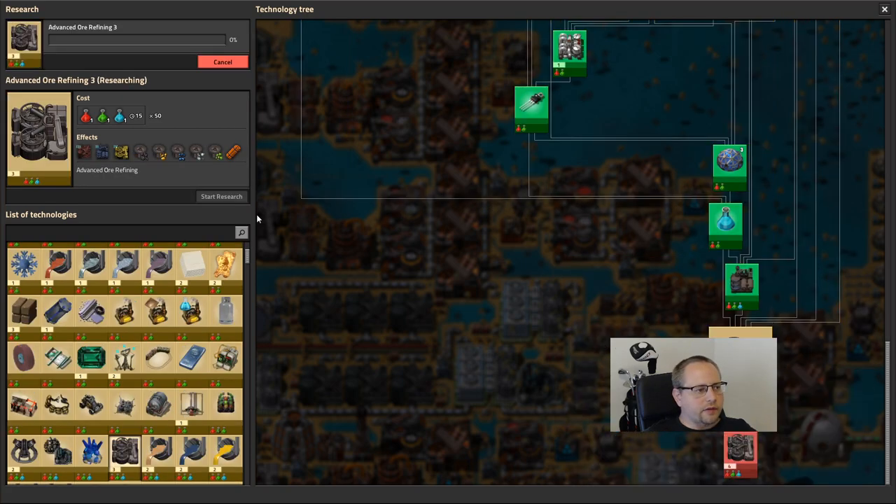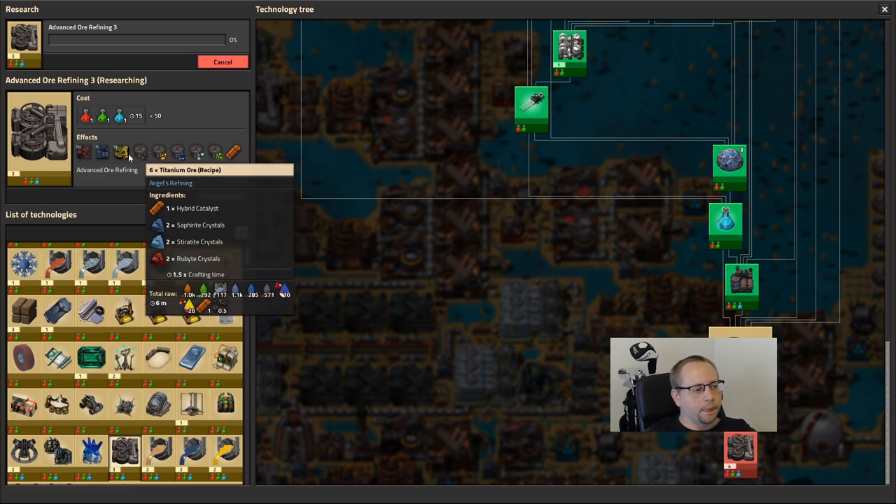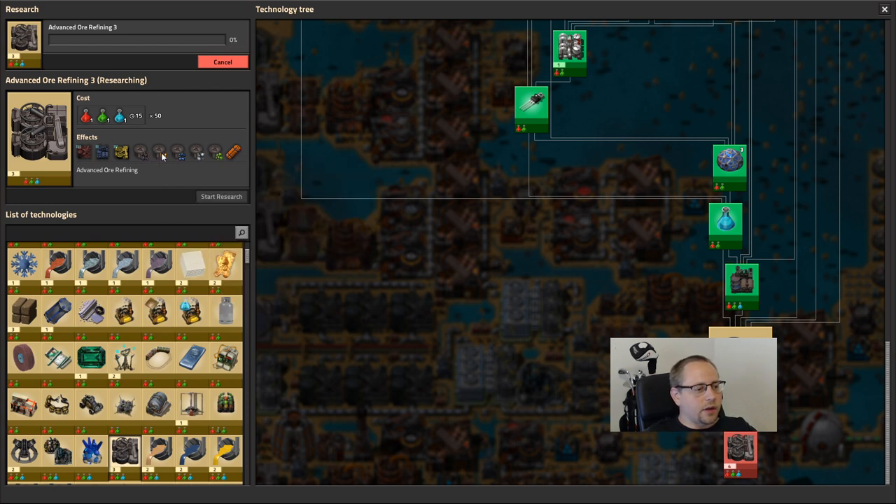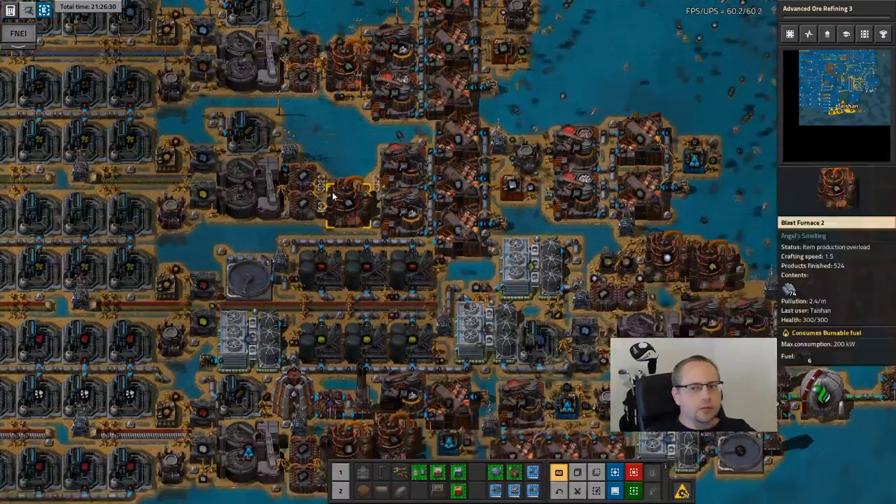Chemical refining is done. So just straight up advanced ore refining - and this is to make gold and titanium. It also unlocks a bunch of buildings, but I don't have processing units yet. But gold and titanium - just keep researching here.